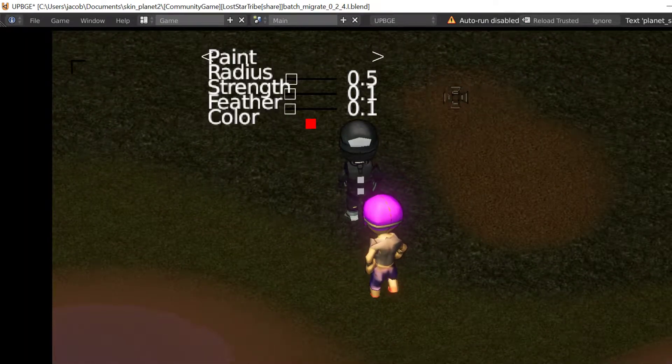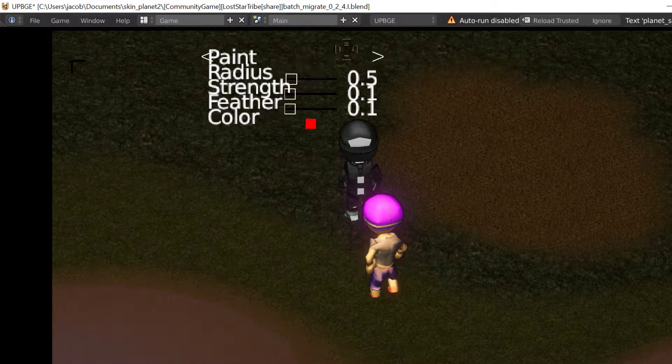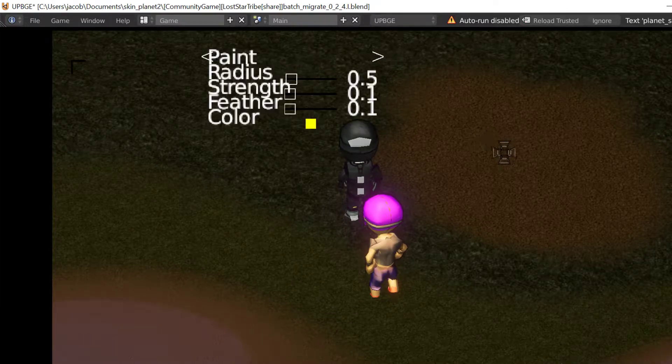Paint some dirt real quick, then grass. Now I'm going to need to add some trees so I can go all Bob Ross, and maybe some building kit pieces.